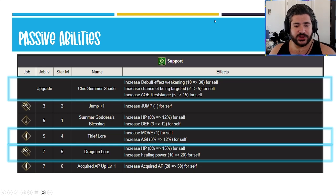For the passives and counter abilities: Chic Summer Shade is the must — at minimum, the 30 debuff weakening and 5 hate to make a total of 10, so she'll take 5 hits before she's out, and she cannot regenerate that. That 15 AOE res is very important too. After that, I think it's debatable. My gut says Thief Lore for the move one and the agility of 12 — I love this ability for tanks to get that extra speed and distance. But Dragoon Lore has a case because of that extra healing power plus the HP, and jump plus one is certainly nice for certain kinds of maps.